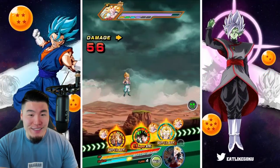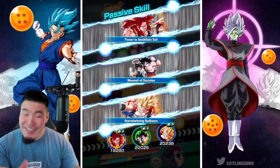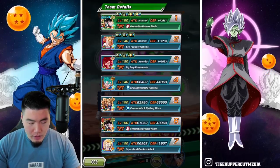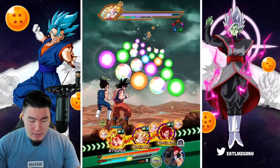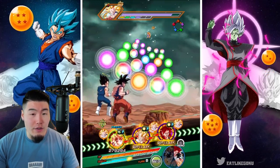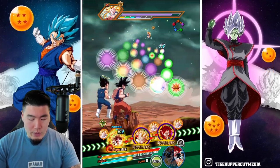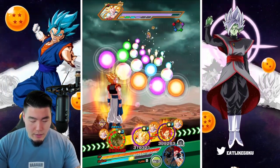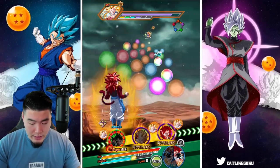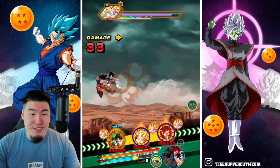95, 56, 69 — nice. No super that turn. Now I'm a little bit worried. If we do get supered, it wouldn't be the end of the world — we do have our 30% damage reduction. That is a 24 key super either way. I'm going to give a bunch of rainbow orbs to the EZA Gogeta with a 30% chance to dodge. If we get hit by a super though, we still might be screwed. But I feel like the super is in the first slot.